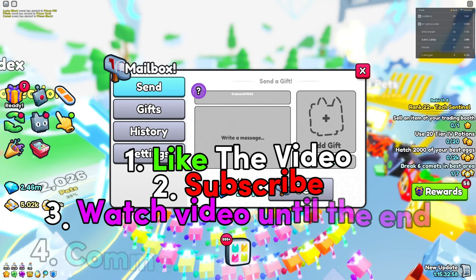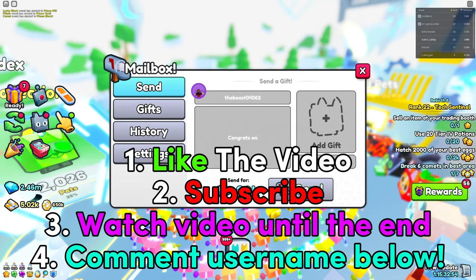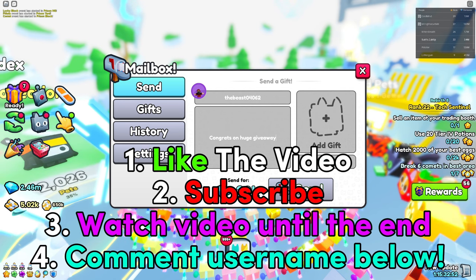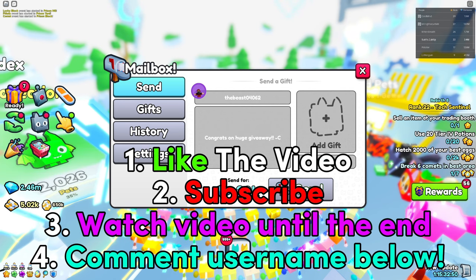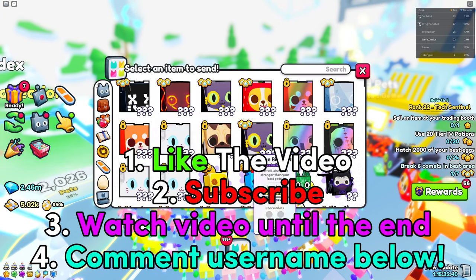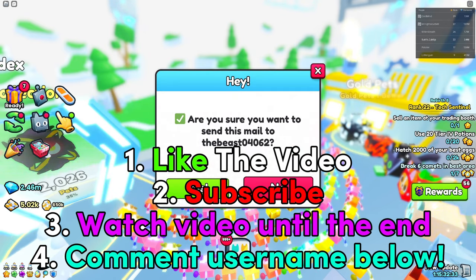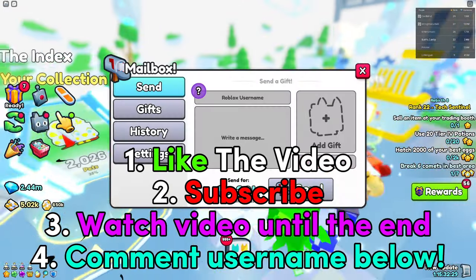If you want to enter any future huge giveaways, make sure to follow these four steps. Number one, like the video. Next, subscribe to the channel because if you aren't subscribed, you are not going to win any huge pets. Number three, watch the video all the way till the end so you don't miss out on the best ways to get OP inside Pet Simulator 99. And last but not least, number four, comment down your Roblox username for a chance to win the huge pet. Good luck!